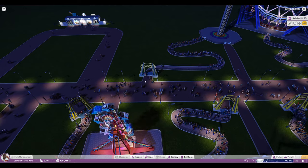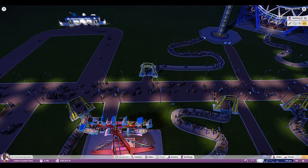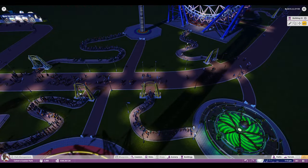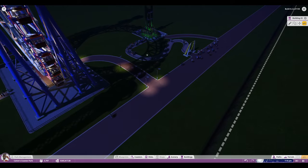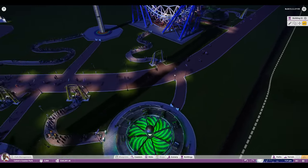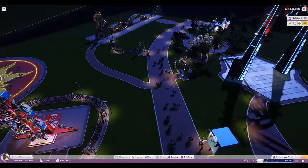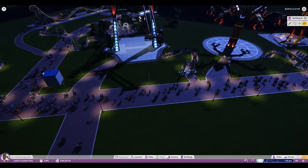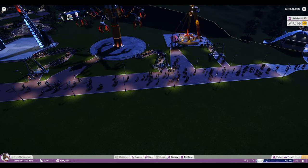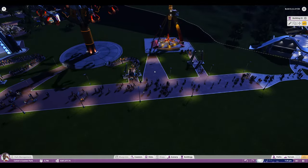The best method is to put the ticket booth as close to the path as possible and then do a snake-like effect, weaving it in and out until you get to the entrance — make the queue as long as possible. I could have used a little more here; this fills up quite often. If it were in a busier area, I'd probably have to make it even longer. It just kills me to see rides turning people away.